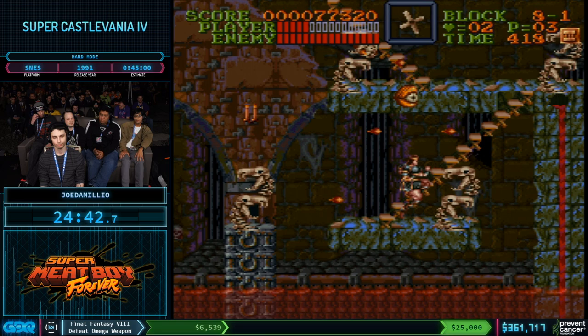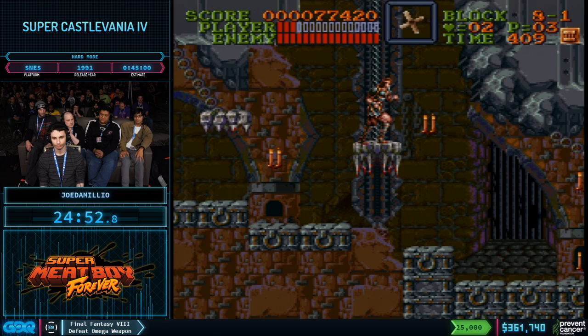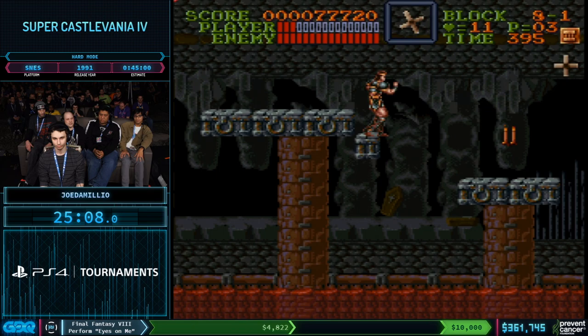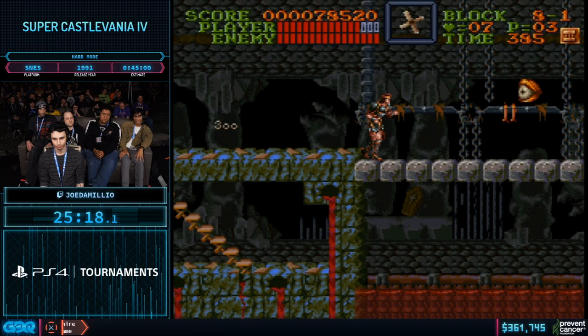Anyone wondering why the acid is red instead of green — it's because he's playing the Japanese version of the game. There's no gameplay differences between the two, but there are a lot of minor graphical changes, the color of the acid and blood being the big one. There were also a lot of religious symbols removed, like crosses on tombstones.